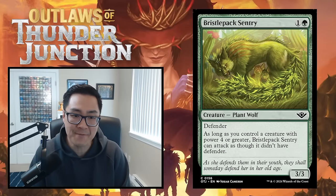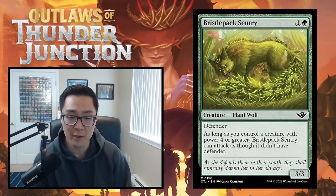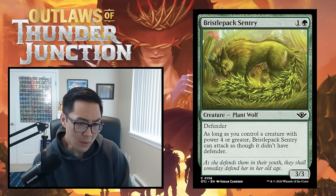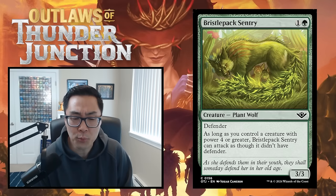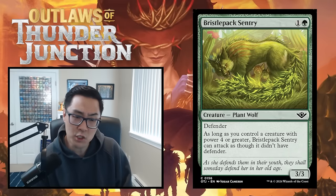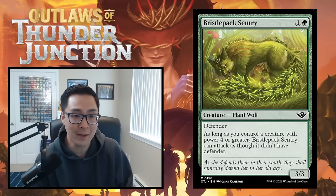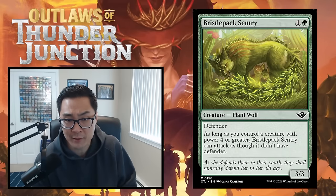We have Bristleback Sentry — one and green for a 3/3 Defender. As long as you control a creature with power four or greater, Bristleback Sentry can attack as though it didn't have Defender. They're really pushing a four-powers-matter theme. Green has no shortage of gigantic creatures at common, so this should be pretty trivial to turn on. It's a great defensive creature early, and a solid role player in a midrange green strategy looking to stall while you cast your big threats. This gets a C.